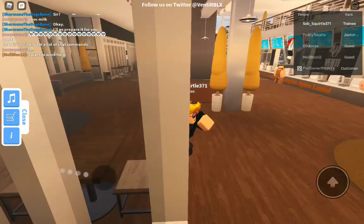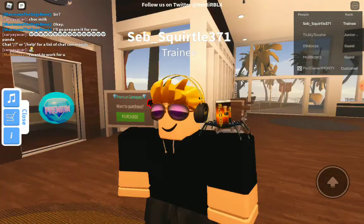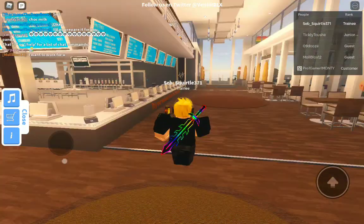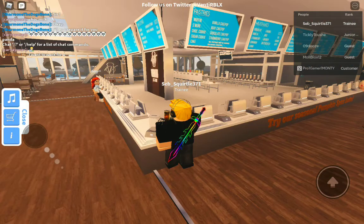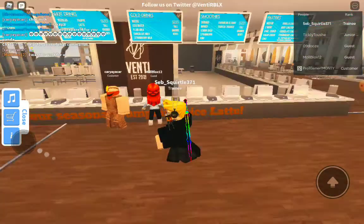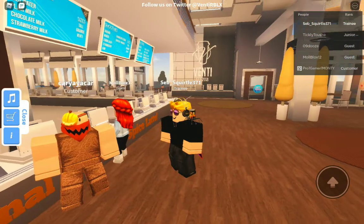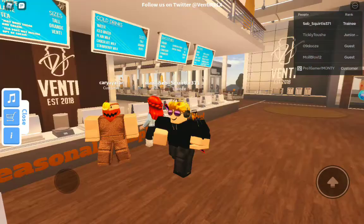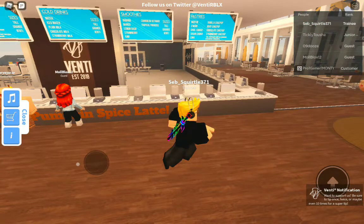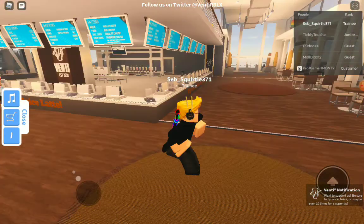Oh yeah, I still have that bloxy color thing on — that's so funny, I just only realized that. Anyway, once you join the group it's simple — all you have to do is go to the application center. And there are customers and guests too, but there's no one at the counter right now.